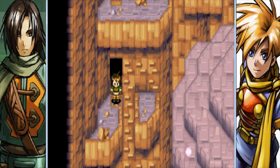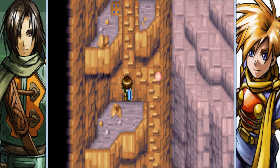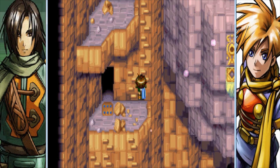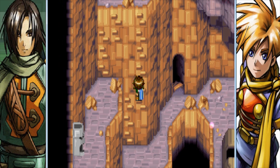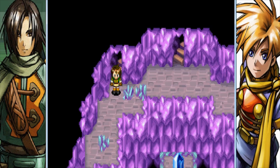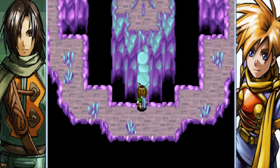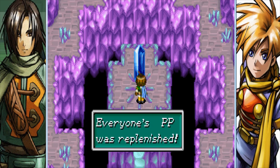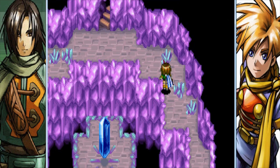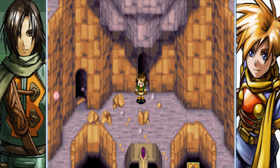Get used to this — just like my Golden Sun 1 LP, I'll be taking time to look at my map so I don't get lost guiding you through this place. I seriously doubt even returning players have the whole dungeon map memorized unless they have a stellar memory. Over here we get a Sign of G Stone — just like the first game, you can restore your PP to full with that. Didn't need it, but it's there.